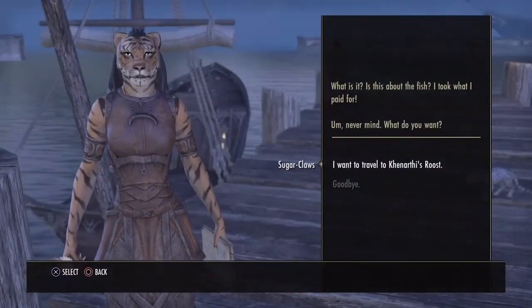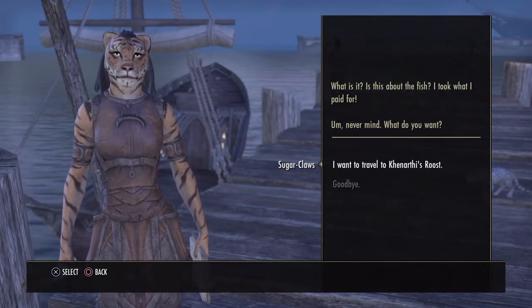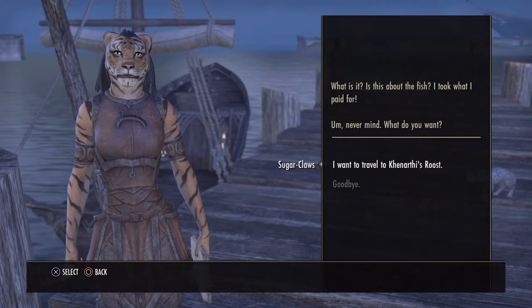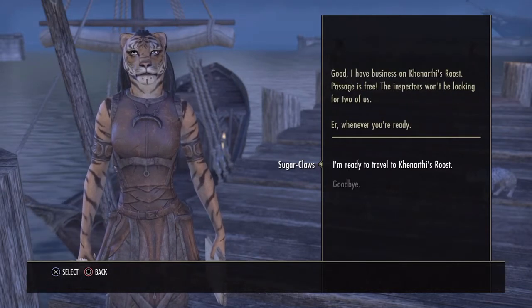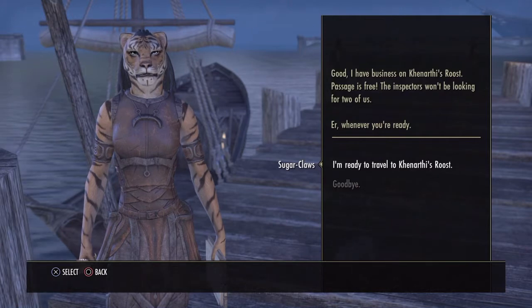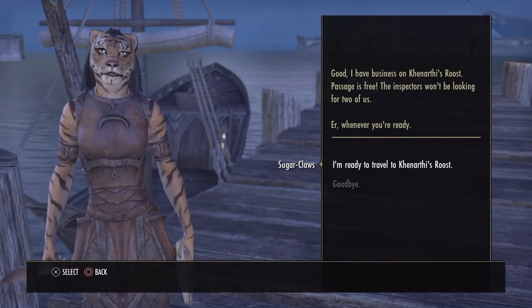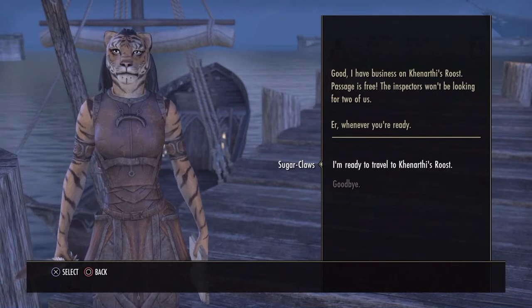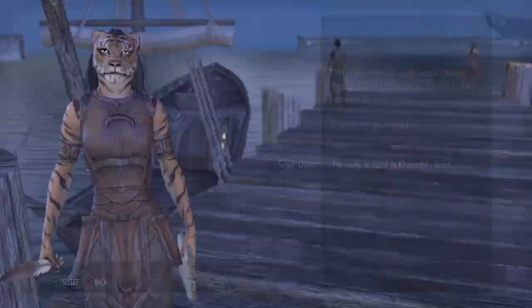Sugarclaw. What is it? Is this about the fish? I took what I paid for. What do you want? I want to travel to Canarthi's Roost. I have business on Canarthi's Roost. Passage is free — the inspectors won't be looking for two of us. We never go there. Let's actually have a look. Can we get a blacksmith here?